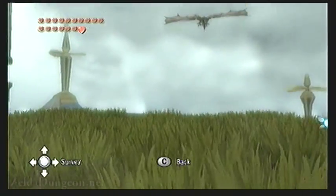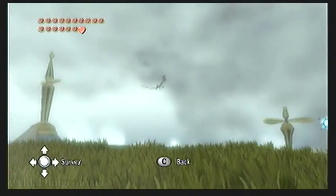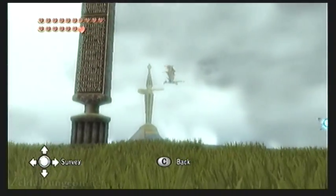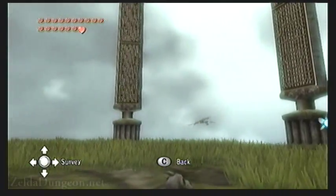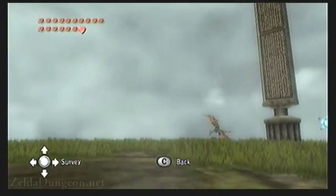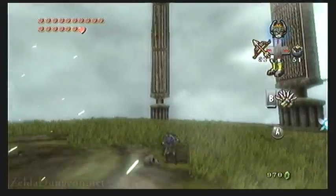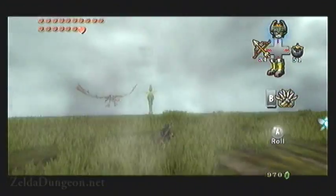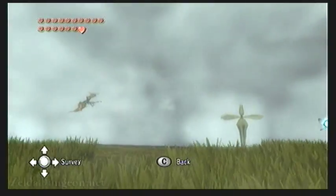As the battle begins, you want to wait near the center of the arena and simply keep an eye on Argarok. It takes a while for it to fly around the arena, so it shouldn't be too difficult to track. Now if it stays pretty low to the ground as it's coming at you, it will try and shred you with its talons as it passes. You will need to roll out of the way, and then quickly put on the iron boots to avoid getting pulled off of the ledge by the gusts of wind that this causes.